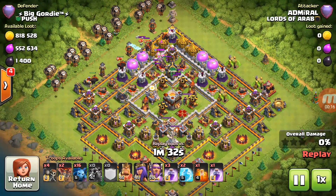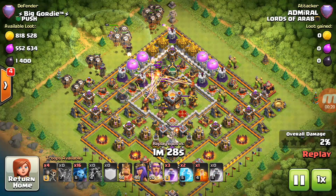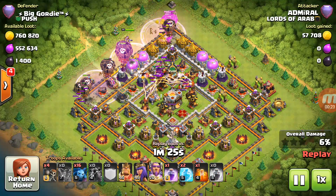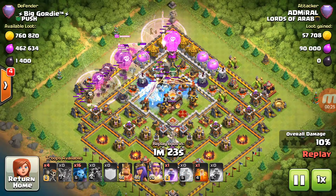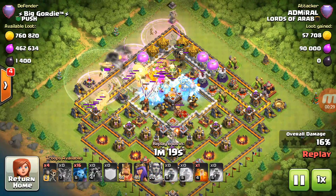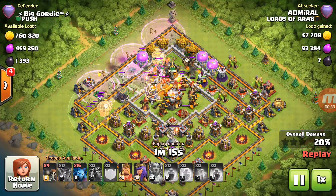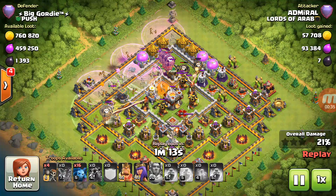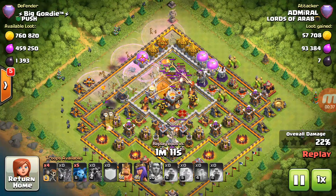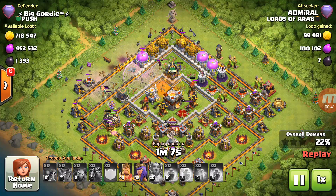I always talk about if they go from the trap side it's pretty successful, and he does — he comes at the Tesla list. The air mines come up, and he delays his minions because all those air mines came up. He's trying to kill the CC and it's just not working, so he brings his minions around and wraps them around — good job there.